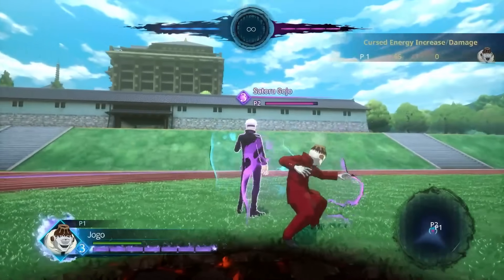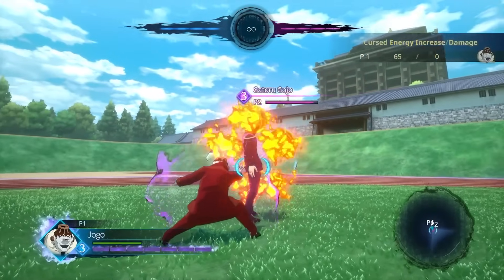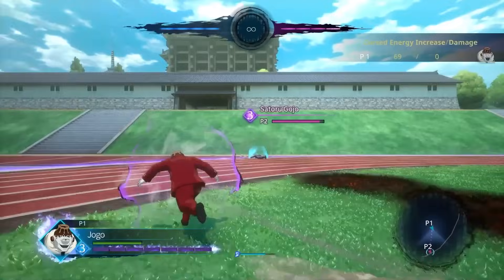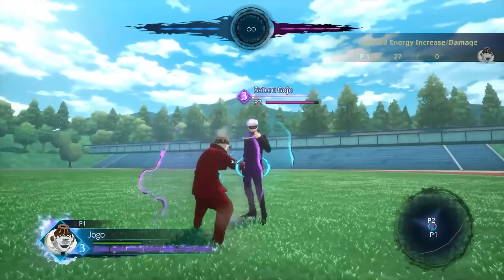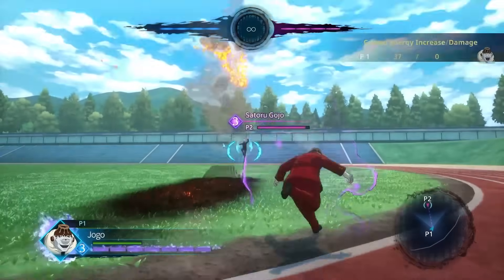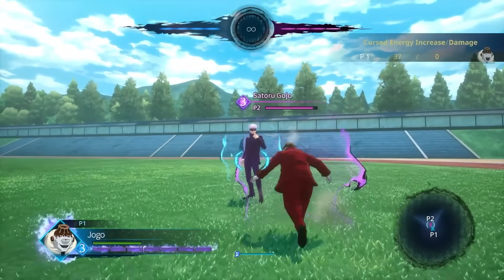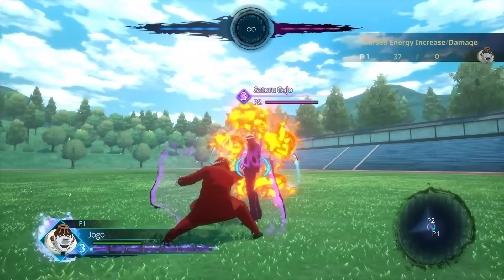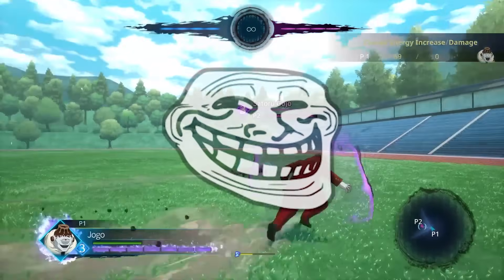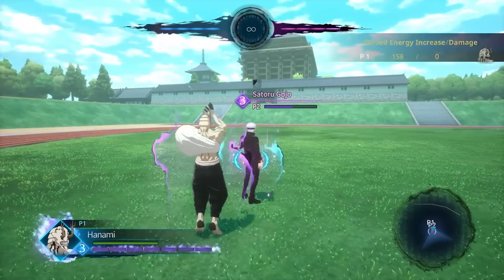I still don't see the hype around this character but in the game he is pretty busted. His auto combo is annoying and if you get hit once it's an instant confirm into damage. But if you want to gain meter with Jogo, his optimal combo for that would be fireball barrage into flame burst, then finish with a volcano manifestation — that gives him 69 cursed energy.